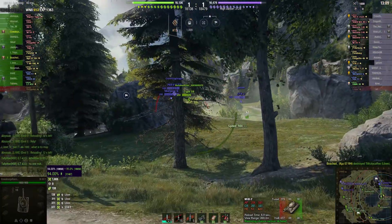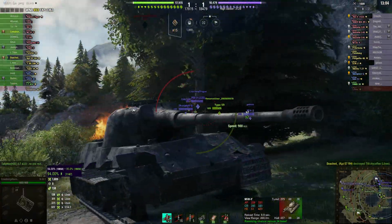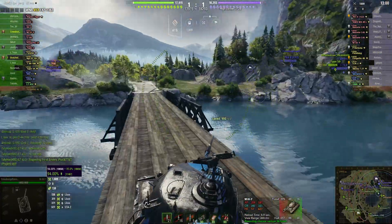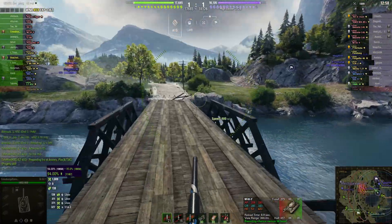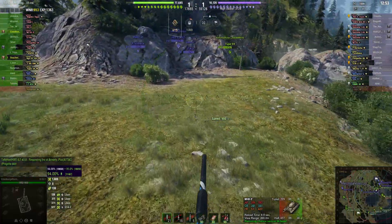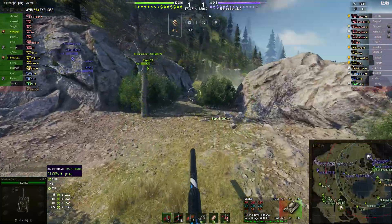There's a snap back towards that STA-2 that he damaged before, but unfortunately that misses. He's coming across the bridge — it's a bit of a challenge sometimes driving across here if you're not paying attention, it's quite easy to fall off and drown. Let's make the minimap a little larger.